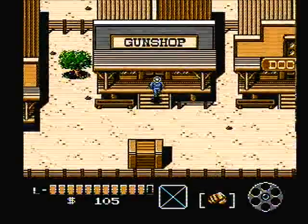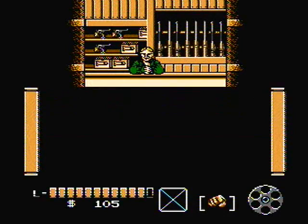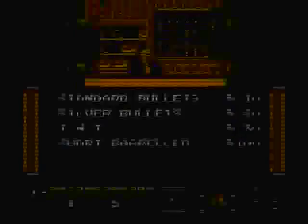Excuse me, mister — yes, I want to buy something. I'm in your store. I need some standard bullets. You're usually supposed to keep 20 rounds of each: standard and silver bullets. Silver bullets are a little more expensive — that's because you have to kill the lichens and the werewolves that are roaming the plains.